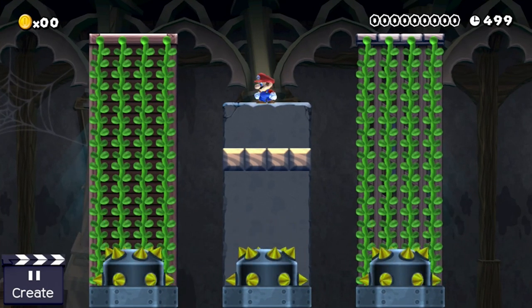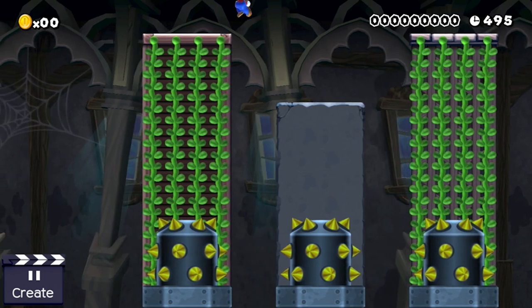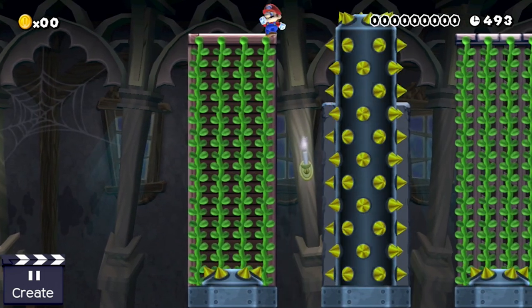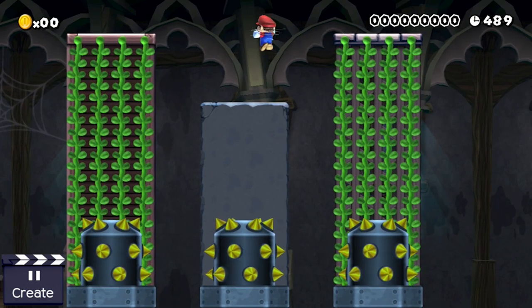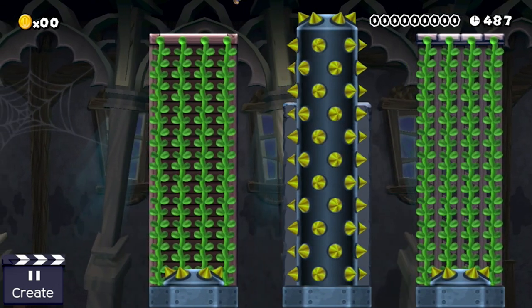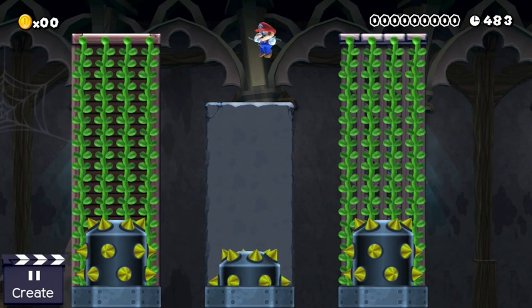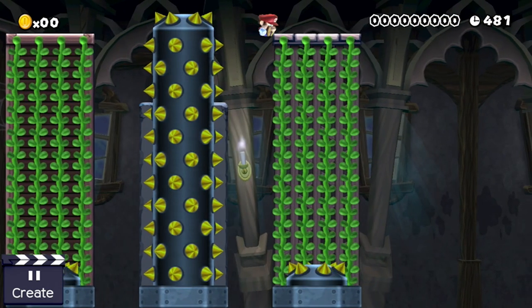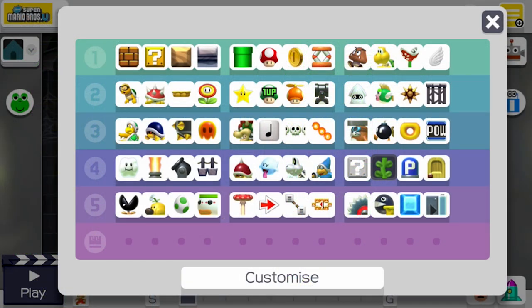Hello, you lovely Mario Maker person, my name is Sieve and welcome back! Today we are going to talk about semi-solid platforms. Semi-solid platforms are a really unique Super Mario Maker obstacle, as they basically interact with nothing and there aren't many Mario Maker obstacles which are so uninteresting at first glance. Nevertheless, they are part of our journey to cover every single Mario Maker obstacle, but one. And as it turns out, there are some interesting things you can do with them as well.